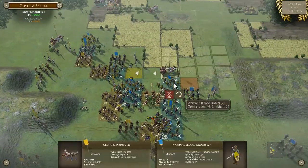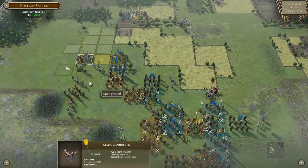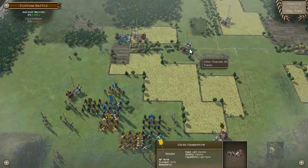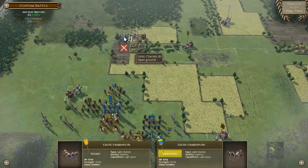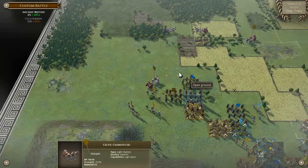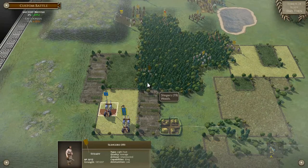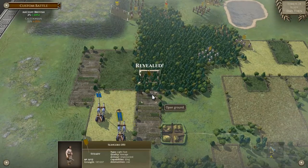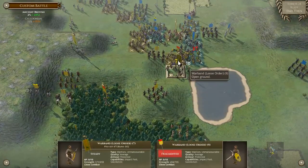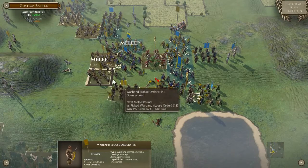Good rally. Good pushback — it's fine. This guy's going to drop horrendously. Oh no, that's not what we wanted. See if we get pushback so we can flank.